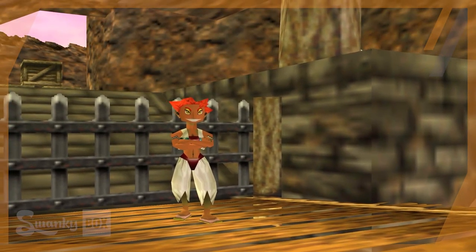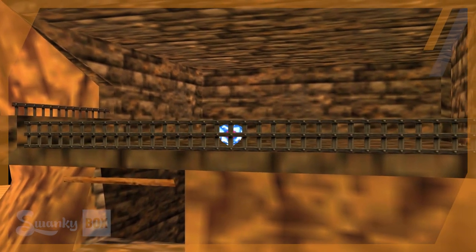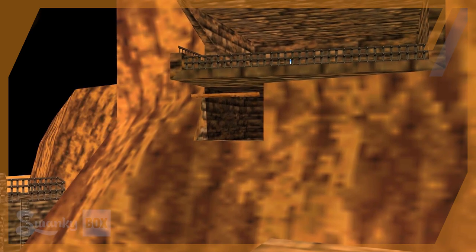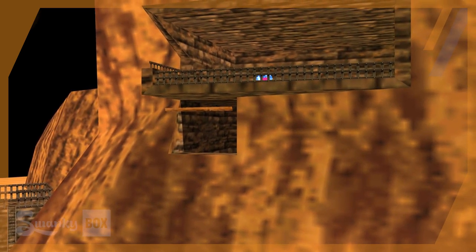Now you've probably seen online some discoveries that other people have posted. Some of you may know that there is a heart piece here when you're child Link that is inaccessible. It's located in the prison area up above the training grounds, and it's only here when you're a child.